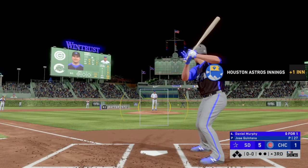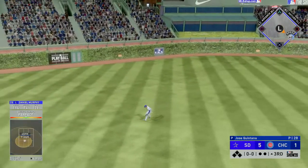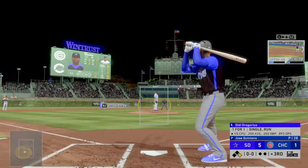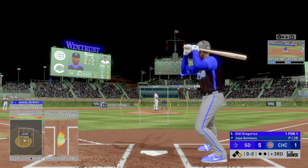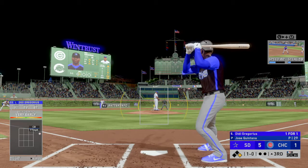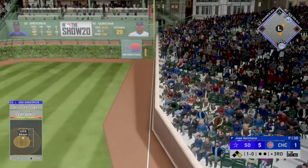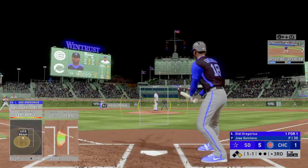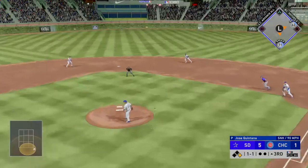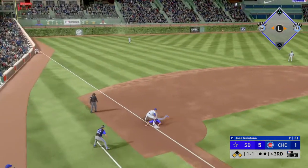The top of the third set to get underway, and that will bring in second baseman Daniel Murphy. Bullet back up the middle — that's his first base hit, making him one for two. So a leadoff single will be the start to their half of the third. Here's Didi Gregorius. He'll take a breaking ball off the plate for ball one — one for one after a single his first time up. Now a swing and a fly ball, and it's a foul. Line drive to center field — in there with a base hit. Long throw to third, and he's safe.